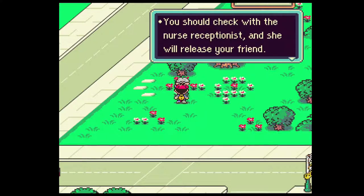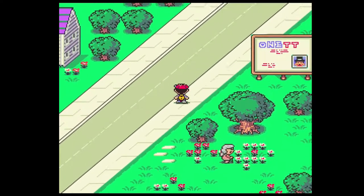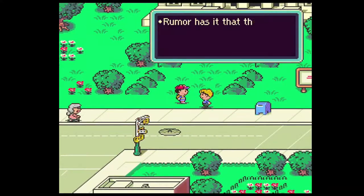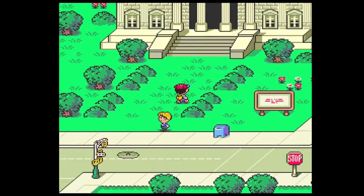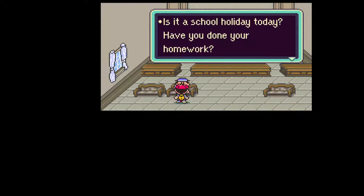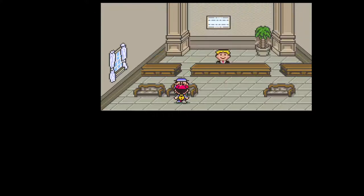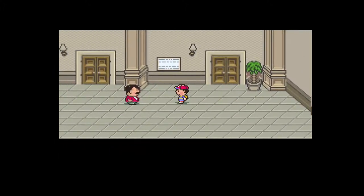'If one of your friends becomes unconscious, you should visit them at the hospital. Check with the nurse receptionist and she will release your friend.' I like how the writing for the entire city kind of looks like a child drew it. 'Rumor has it that the sharks' boss is hanging out near the Giant Step.' 'Aren't you Ness? Is it a school holiday today? Have you done your homework? Remember to brush your teeth before going to bed. Have you been wetting your bed?' Jesus Christ guys, come on!